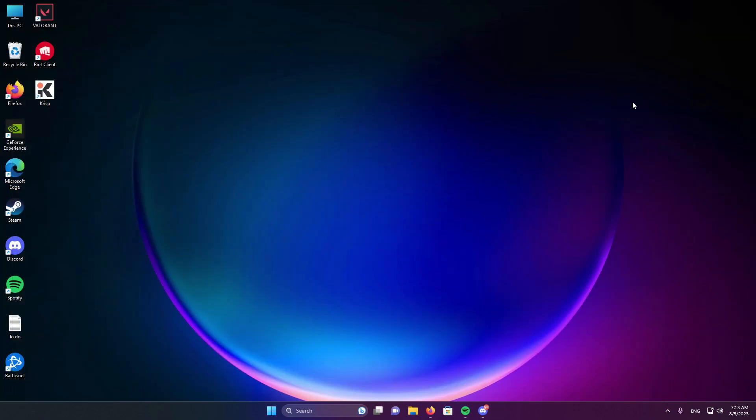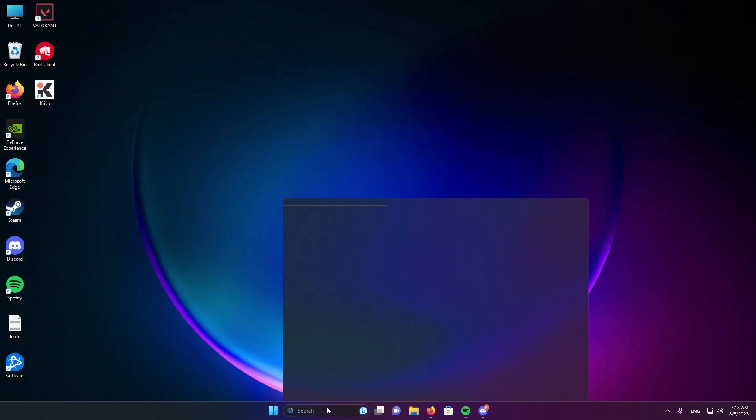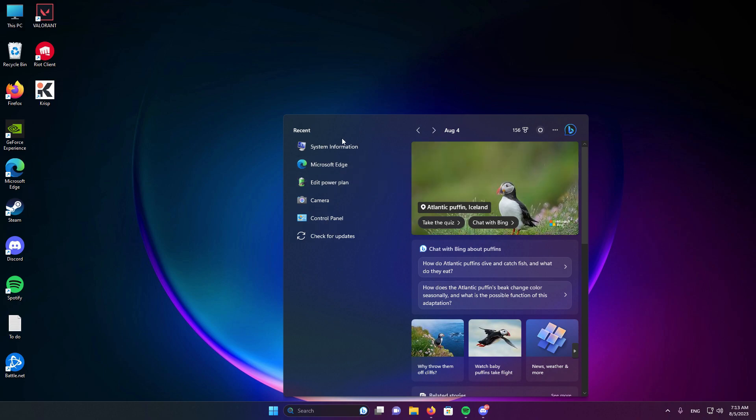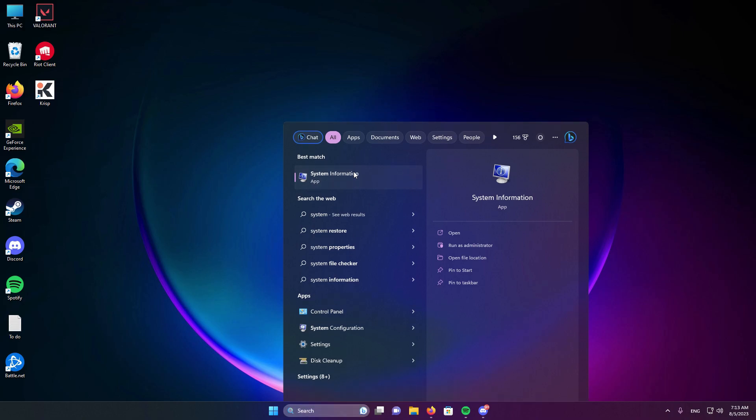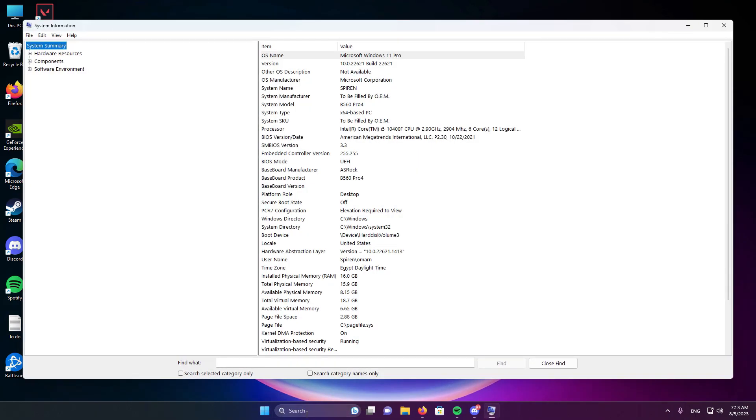For my case, my motherboard is ASRock, so that's the one I'll be showing you. To know your Secure Boot state — whether it's off or on — you need to type System Information in the search bar. From there, you can see the Secure Boot state; right now it's turned off.